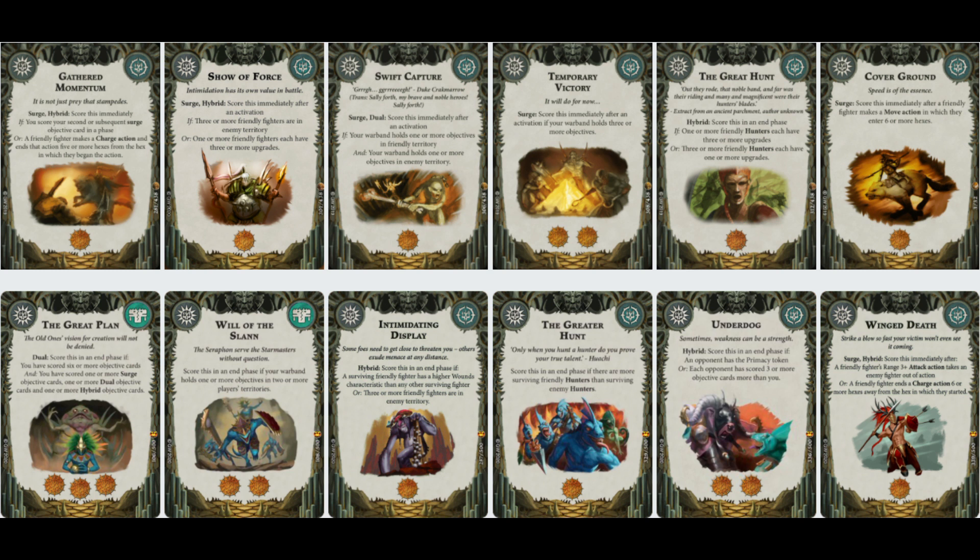Intimidating Display - I've looked at this after putting the deck together and I've thought, this is probably one of the weak links in here. It scores if three or more friendly fighters are in enemy territory. It's in there because of the numbers game. It is a weak link card, I grant you that, and it will potentially be one that gets whipped out. But for the time being, when I have ranged weapons and I'm quick, it could be something I score quite easily.